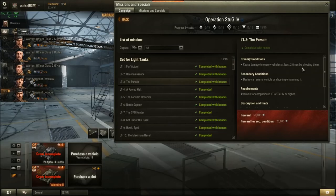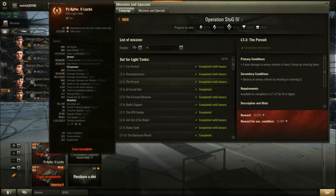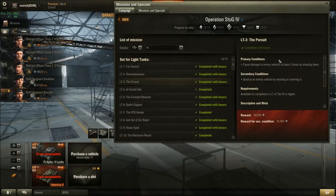Mission 3: Cause damage to enemy vehicles at least two times by shooting them. The Luchs has an autoloader — you could complete that mission by emptying one clip into an enemy tank. Very easy mission for the Luchs. Mission 4: Destroy a track of an enemy vehicle. Again very easy — drive around a corner, start pumping shots into an enemy track. With the Luchs you'll probably kill them anyway.